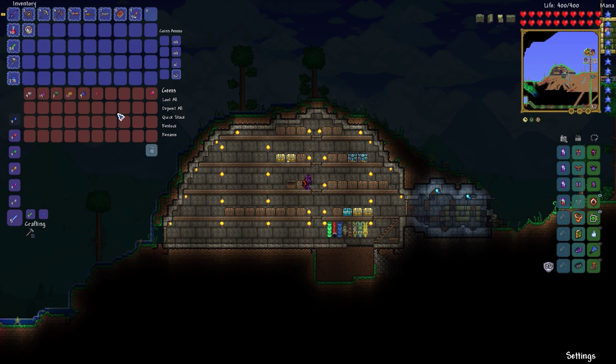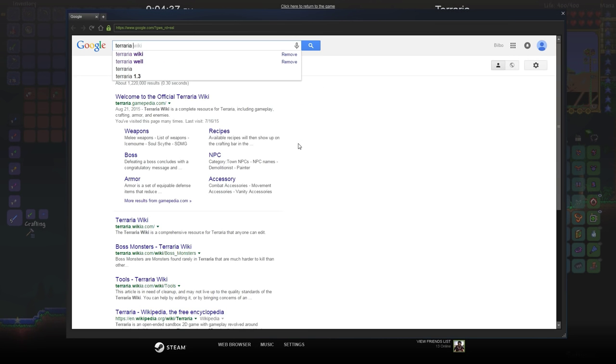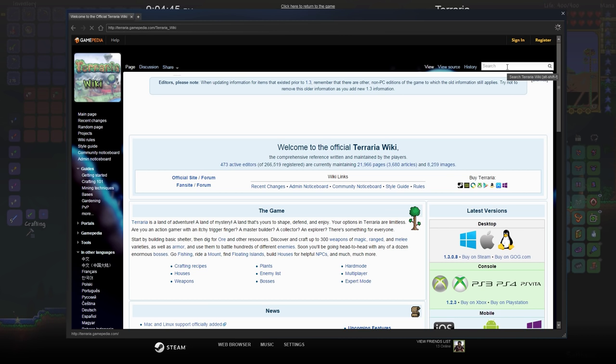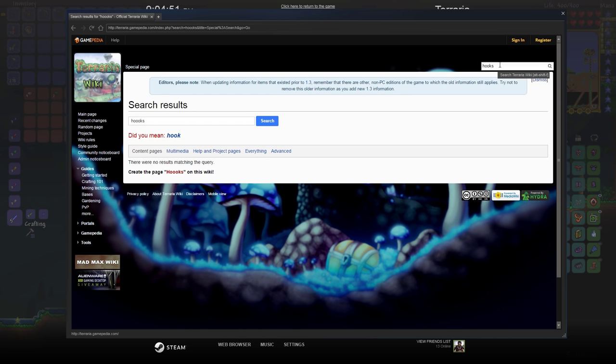One other thing we have to do — I noticed that we have 15 amethysts. Which means if we go to the Terraria wiki and look up the hooks... the amethyst hook is actually the second highest, I believe.